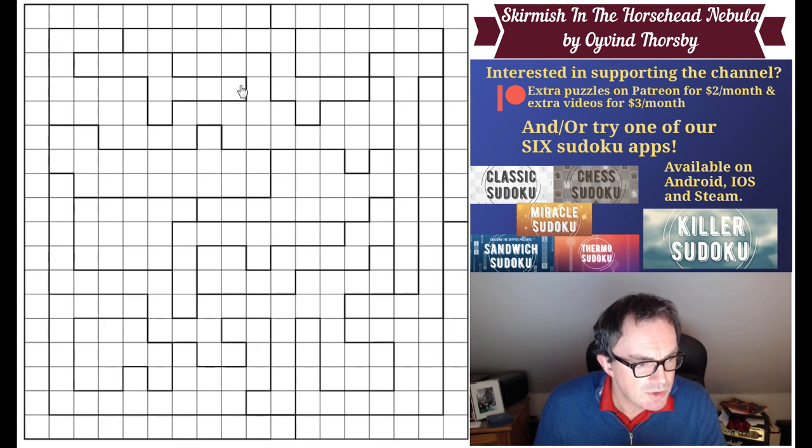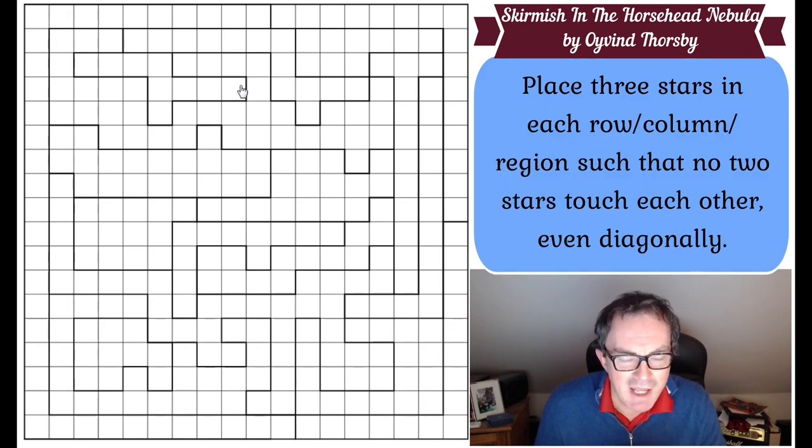Now what are the rules? Let's get on to star battle - very simple. We have to place three stars in every row, in every column, and in every region, and we have to do that in such a way that the stars do not touch each other even diagonally. I'm going to be using colours for stars today - I'll make my stars purple. If this was a star it doesn't just mean you don't have stars in those positions - using green for no stars - it means you can't have a star even touching diagonally as well. So there will be no stars in any of the green cells, and that is all the rules.